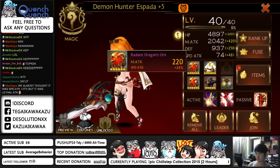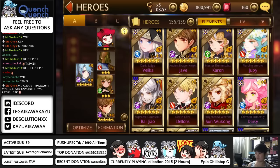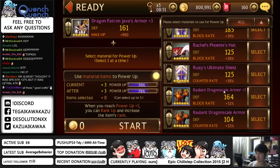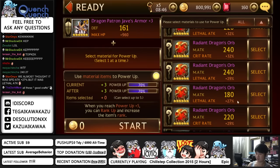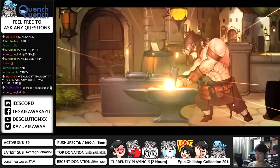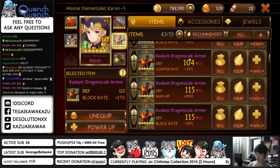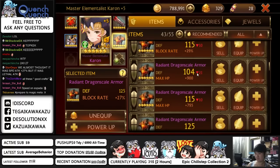I got my Espada with a 40, I got my Carrion with a 40. I can power up with them — almost wasted some forters there, but thank goodness. Okay, this is done. 27% block rate — do I have 32%? 29% block rate, but this is 125 though. The block rate percent seems to be better than the defense stat IMO.